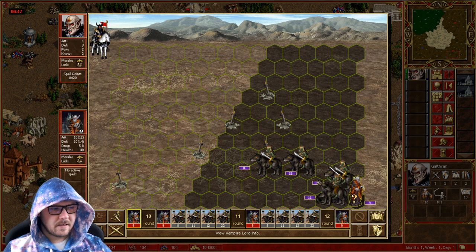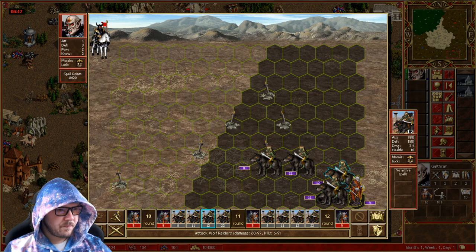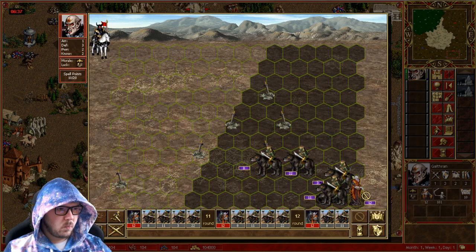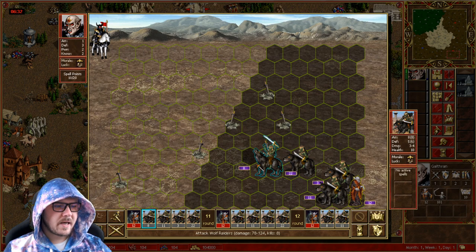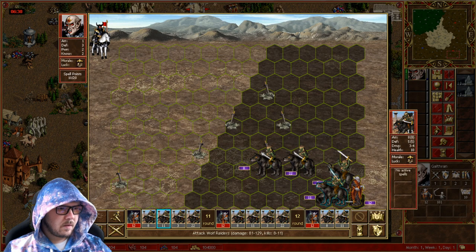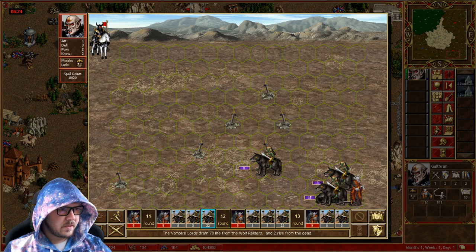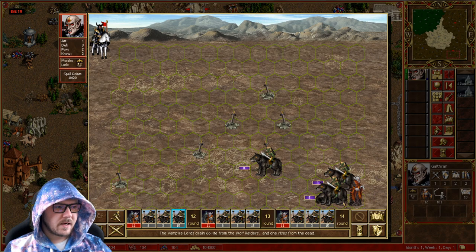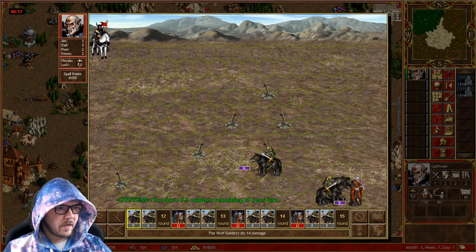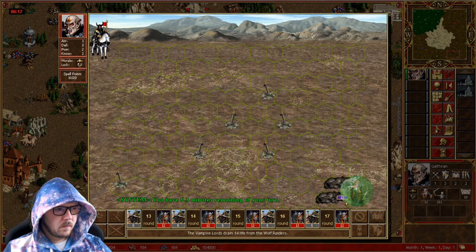We did get a weak stack that took retaliation from us, but at this point these guys are not 30 stacks anymore, so it's not that dangerous. We can hit this stack, wait one more time — now this stack will die to retaliation and we do get hit by the 22 stack, but it's not that bad. Now we just hit this stack twice. You do want to utilize wait turns so that you can attack twice whenever it makes sense.